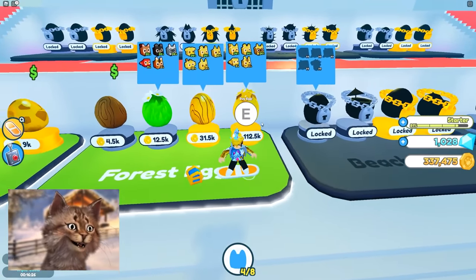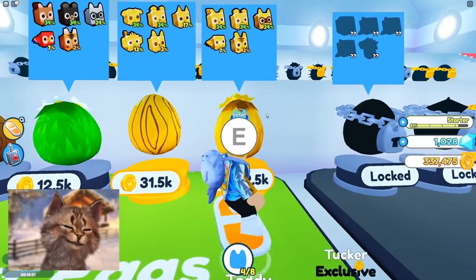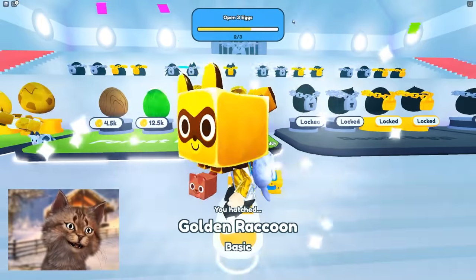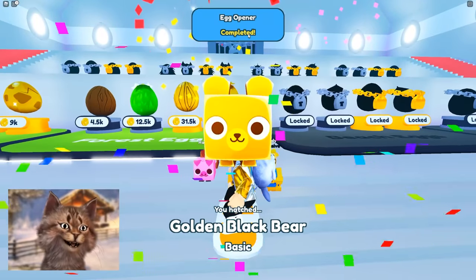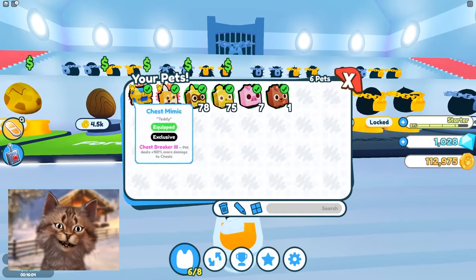I'm so rich I can buy — wait, I can buy golden pets! Let's buy one and see how good this is. I have a quest: open three eggs. Let's buy another one so I can get the quest done. Quest: Egg Opener — complete! I'm not sure what it means when I complete my quest.